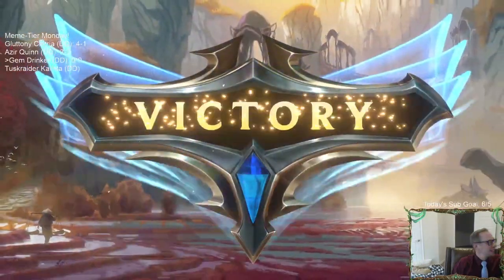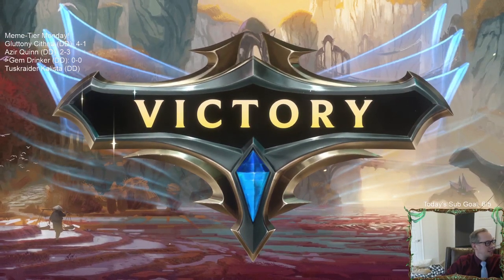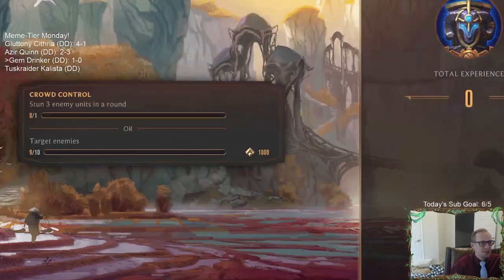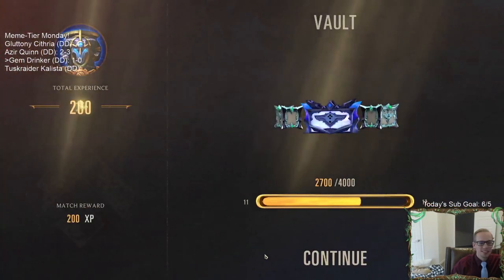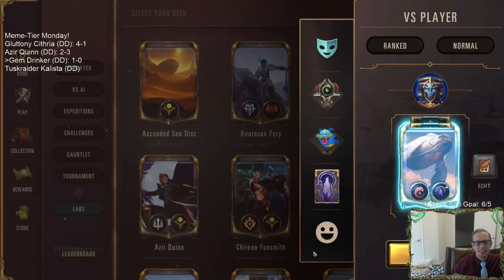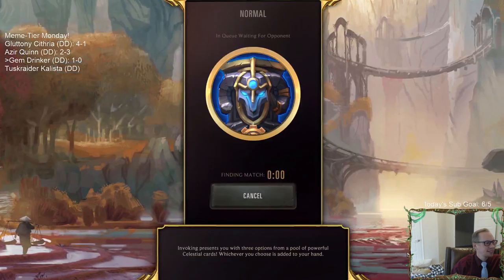I didn't think we were winning that ever until that very last turn - especially when they spent nine mana on that unit that didn't matter. Syncopation clutch! We did the thing in game one!